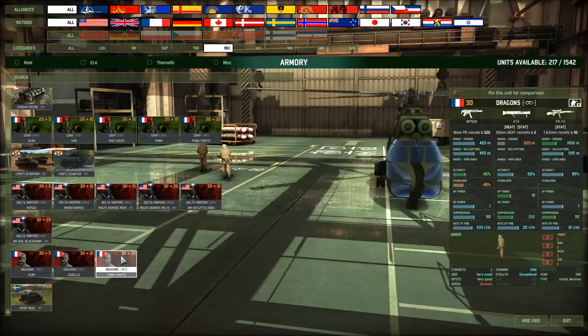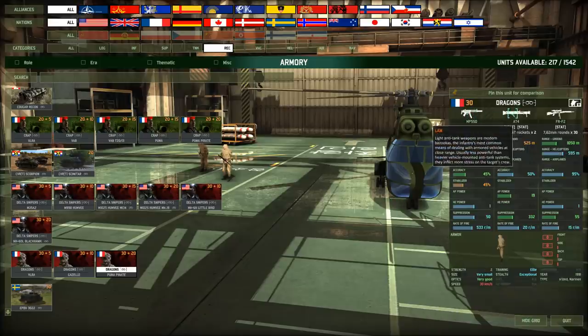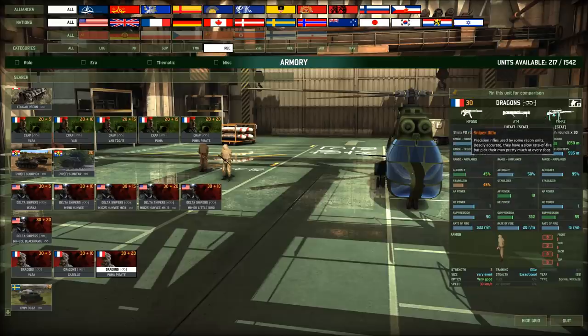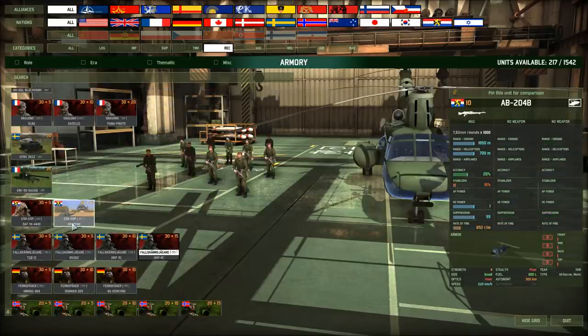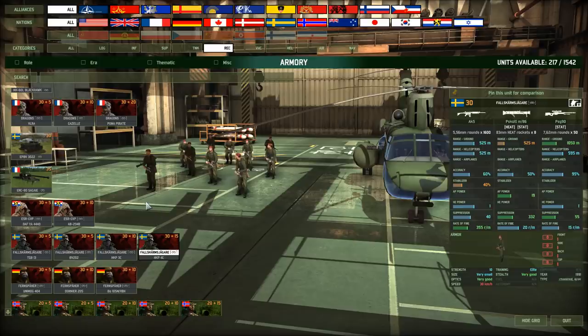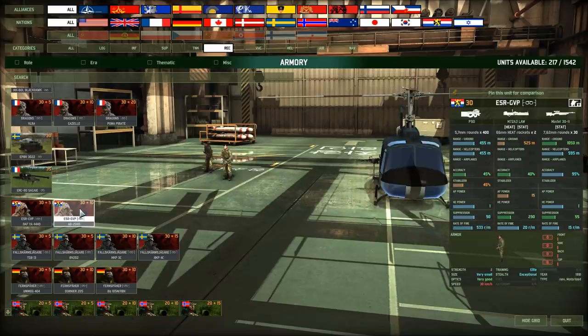Dragons — MP5 SD. These guys carry quite a lot of weaponry for a two-man group. Two guys, elite, exceptional stealth. It is a sniper team: they come with an MP5 SD, an AT-4 with only two charges, and an FRF-2 sniper rifle. Look at that accuracy. Fallschirmjäger — carry the PSG-90. ESR-GVP with a P90, an M72A3 LAW, and a Model 32 sniper rifle.